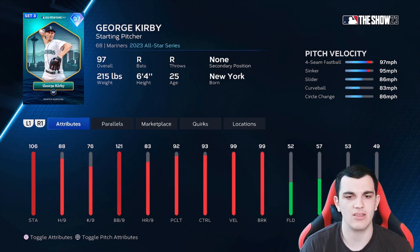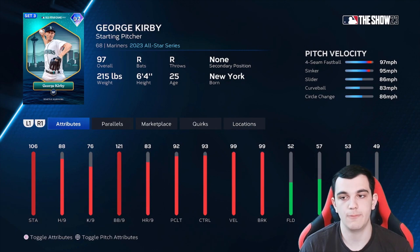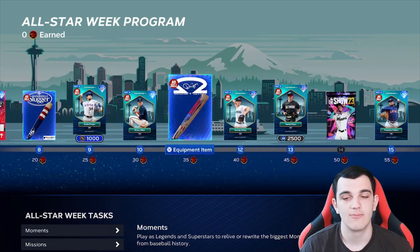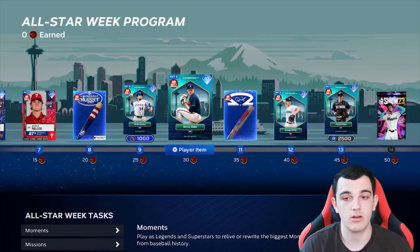George Kirby from Seattle — oh my God, those per nines are atrocious. 88-76. That makes this card not usable. 99 velo, no outlier, and a good pitch mix, control and break. But those per nines are horrible. Bryce Elder from Atlanta — he finally got a good card. Sinker, slider, four-seam, circle change. 102 hits per nine, 125 pitch and clutch. This is actually a pretty good card.